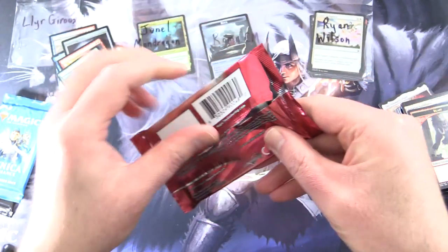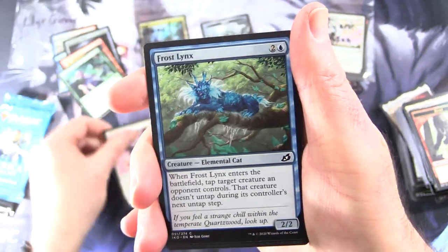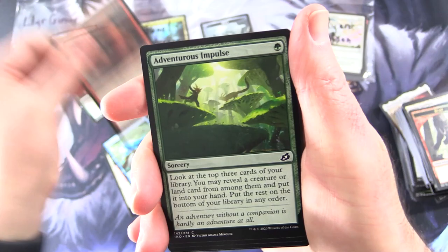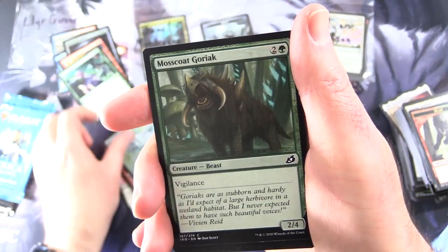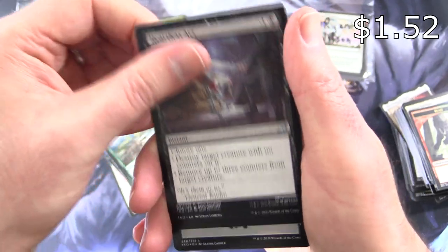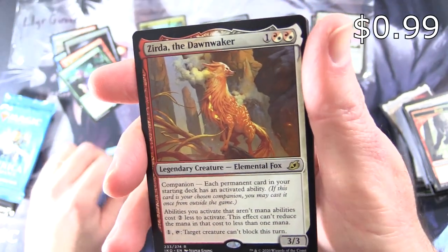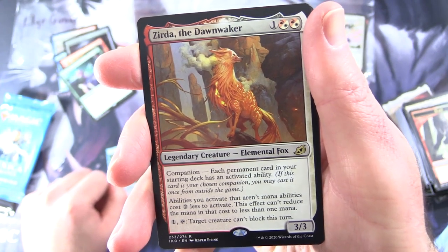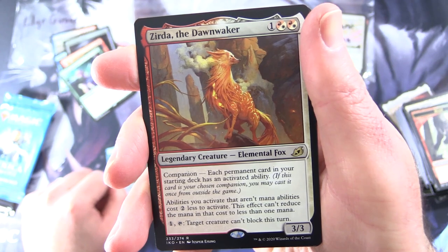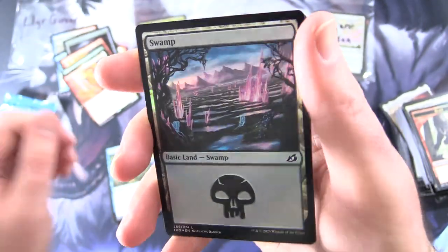Back to Ikoria for Leer, three packs left. We've got the Helica Glider, Nightmare Squirrel, Frost Lynx, Ferocious Tigerilla, Adventurous Impulse, Dark Bargain, Anticipate, Cloudpiercer, Vulpikeet, Mothmuck Goriak, uncommon Migration Path, Heartless Act, Pollywog Symbiote — I actually prefer the Godzilla version of that one. The rare is Zirda, the Dawnwaker — Legendary Creature Elemental Fox, three-three for three with Companion: each permanent card in your starting deck has an activated ability. Non-mana activated abilities you activate cost two less, can't reduce below one mana. Tap: target creature can't block this turn. Foil Swamp and a Bloodfell Caves.